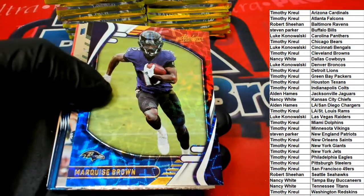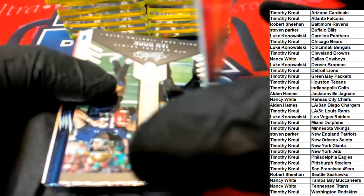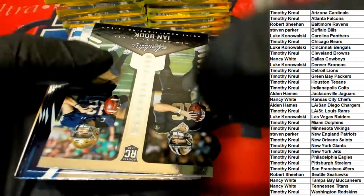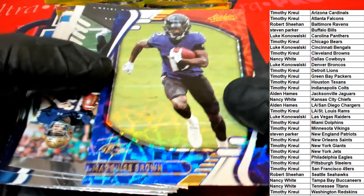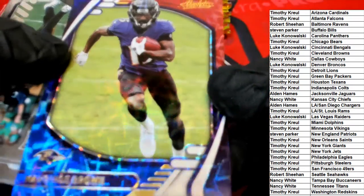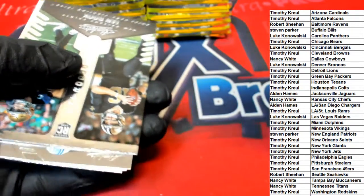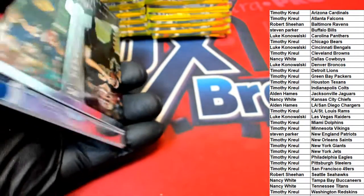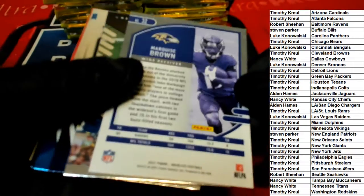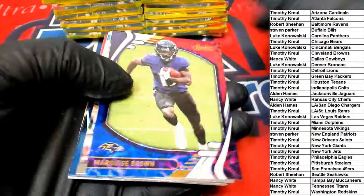Nice Ravens card for Robert, with a very nice parallel. The numbers should be on the front - I don't see a number, I'm really surprised I don't see a number on this one anywhere. Marquis Brown is a good rookie; that's a great parallel to have come out, Robert.